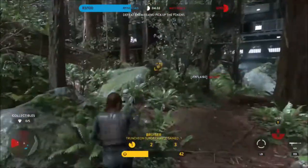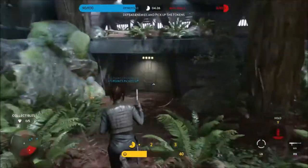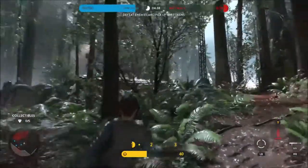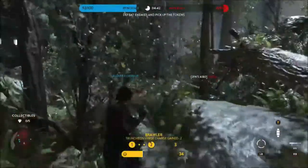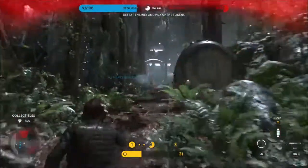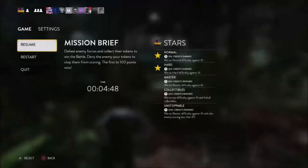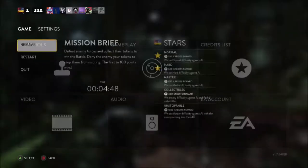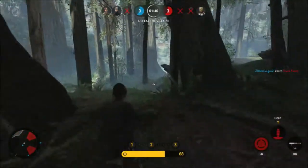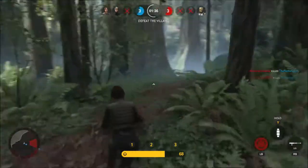Jyn's passive trait is called Truncion Charge. This allows her to passively gain charges as she gets kills, so the more kills she gets the more she can use her Truncion Surge. These two abilities work well together, allowing her to stay in close combat for a long time — getting kills with her rifle, getting kills with her Truncion, in turn gaining more charges. Jyn is just dealing massive amounts of damage up close and she is definitely a heavy hitter.